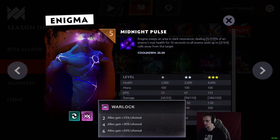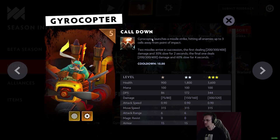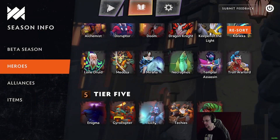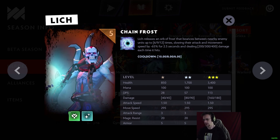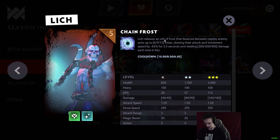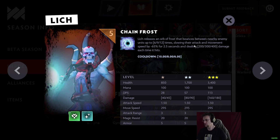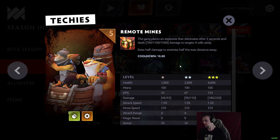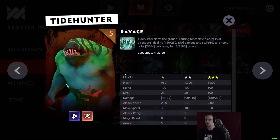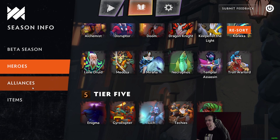Tier 5: Enigma is Primordial and Warlock with Midnight Pulse, just like in Auto Chess. Gyrocopter is Dead Eye and Inventor with Call Down — super good in Mech lineups. Lich has been restored to his original Auto Chess role as a Heartless Mage with Chain Frost, doing quite a bit of damage, slowing attack and movement speed, and bouncing between targets. Techies is Scrappy and Inventor — plants a remote mine dealing damage up to four cells away. Tidehunter is Scaled and Hunter with Ravage, rounding out tier 5.